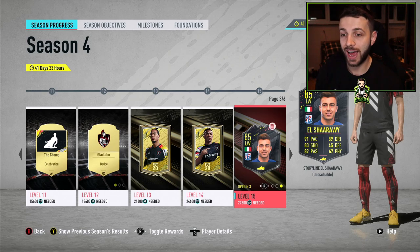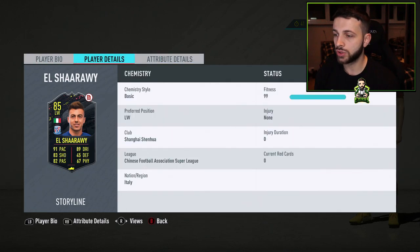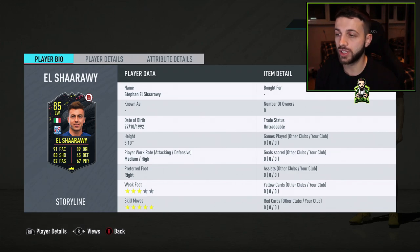Starting with El Sharawy — this player is an absolute legend for any OG FIFA Ultimate Team players. He's a 5-star skiller and has been for a long time. The problem is he has a 3-star weak foot and he plays in the Chinese Super League right now. But his in-game stats are really good: 91 agility, 86 balance, 89 dribbling, 85 finishing, and some very good pace and decent strength. The 3-star weak foot is a bit of a letdown though.